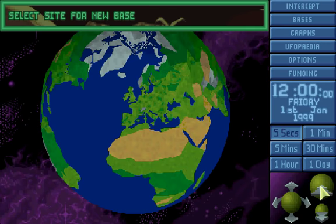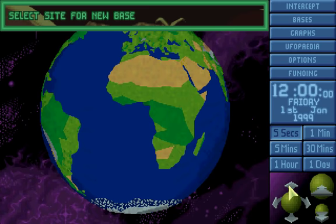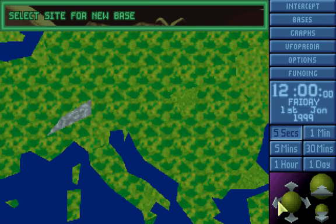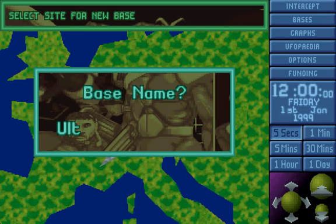Last time my base was in Antarctica, probably right there. This time I'm not going to make that error, because we're playing it properly. I'm going to put my base where I normally put it — I normally put it here, in the Alps. We shall name this base, as we did before, Ultimac Tyrion.